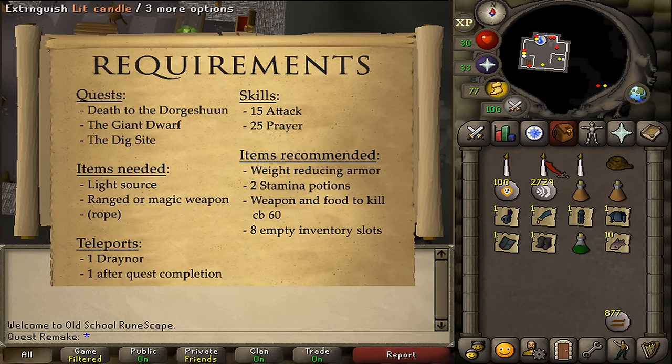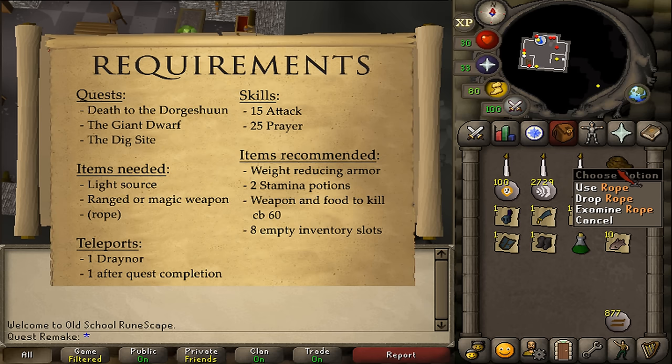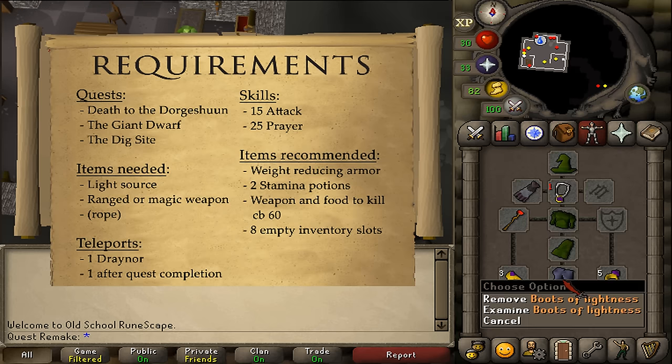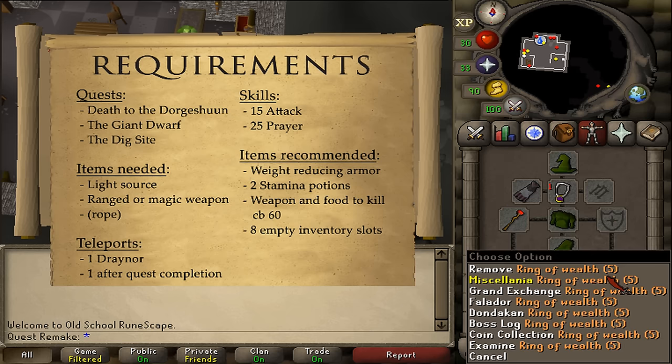The items needed are any kind of Light Source, and a ranged or magic weapon to kill 2 NPCs of Combat 30 — I will be using Magic. You might also need to bring a Rope if you haven't unlocked the main entrance to the Lumbridge Swamp yet. Recommended items: 2 Stamina Potions, some Food, Armor, Weapon and Potions to kill the Combat 60 at the end of the quest, and 8 empty inventory slots. For teleports, I suggest one to Draynor Village and one after the quest is completed.